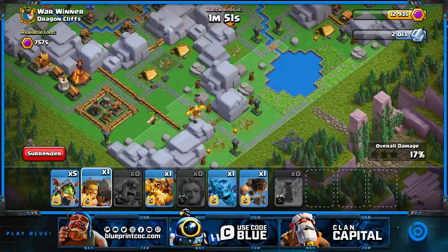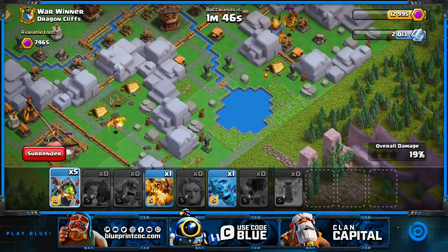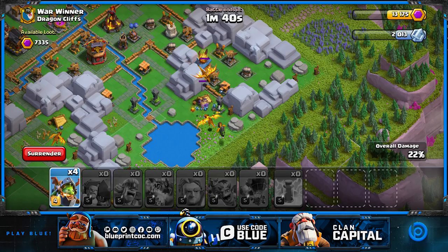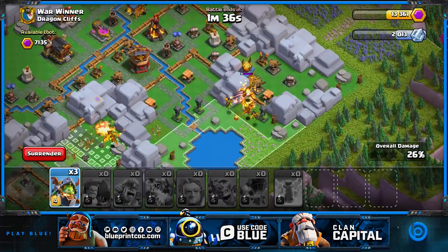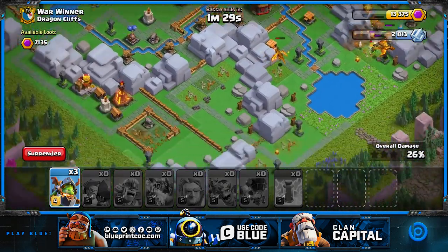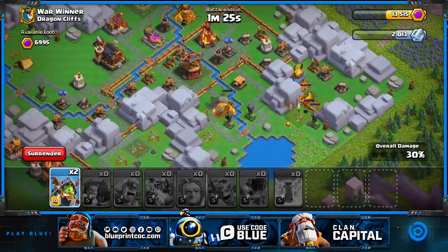I have some minions just in case we need to take out stuff that's not targeting air, and one rocket balloon for that air defense so my super dragon can get more value and doesn't die too fast. This type of dragon post you don't need to lightning or waste archers on because we can easily take it out with a super dragon and inferno dragons.